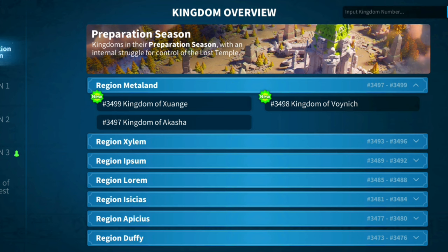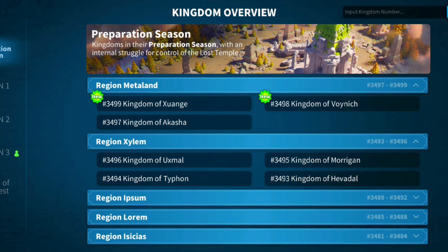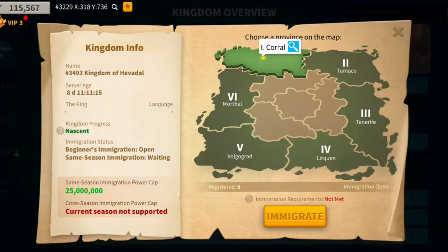The first thing you need to do is locate Zone 5 of the map type you're going to. We're on 3499 at the moment. 3500 will be the next map and then a new region will begin. You know that you're going to be the first kingdom in the new region, like 3497 and 3493 — all of these have the same map type.